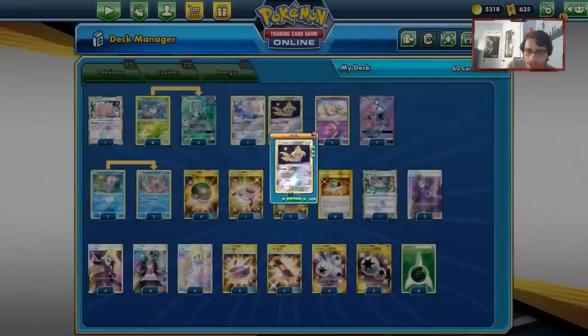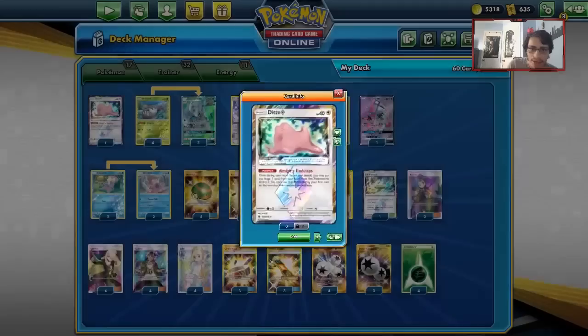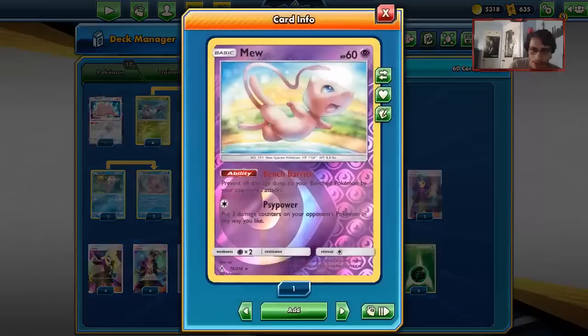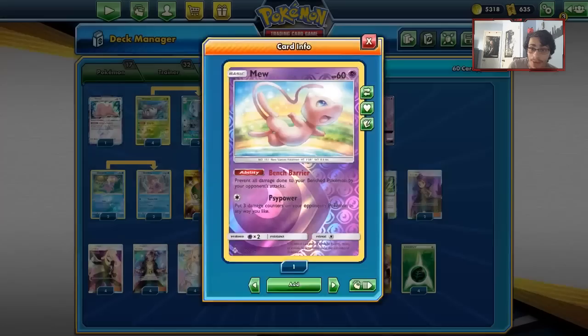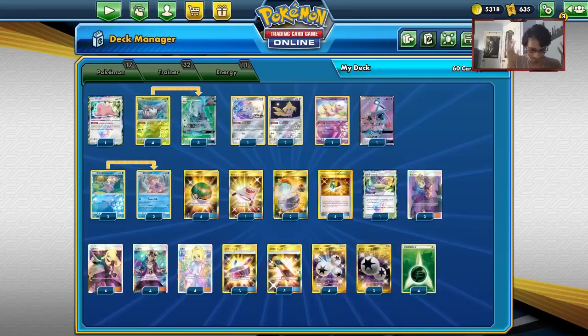We still play the Jirachis in the deck. Jirachi is really good — Stellar Wish allows you to do a lot of cool things. It's basically like a Zapdos type of deck. We got Ditto in the deck, one copy of Mew to protect our bench from Pikarom, and one Tapu Lele. Pretty simple Pokemon line — not much else is needed.